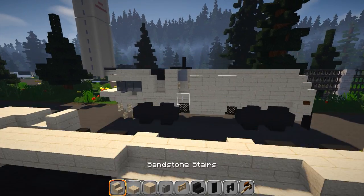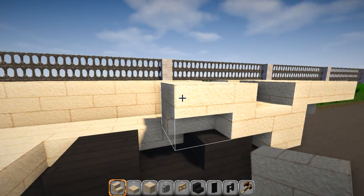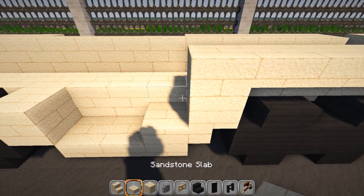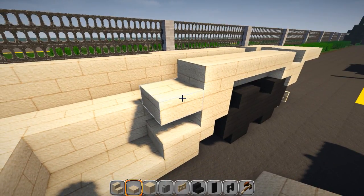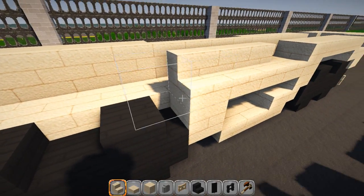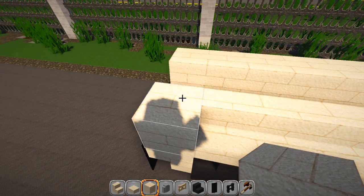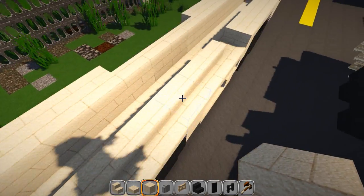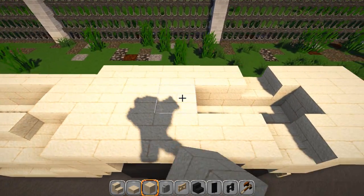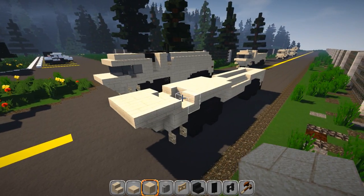On the other side we've got three upside down right here — one, two, three — then a solid block, a slab, and seven regular stairs — one, two, three, four, five, six, seven — then a solid block at the end. One in between here and one up in between here, and go ahead and fill this in solid behind here all the way up to these stairs. That's the bottom part of that platform.